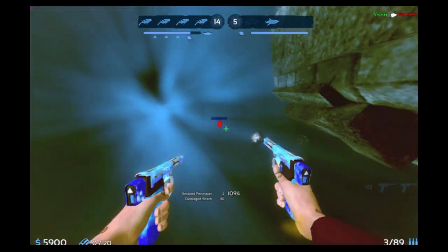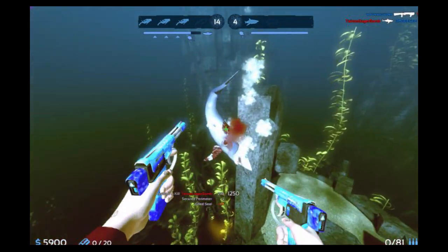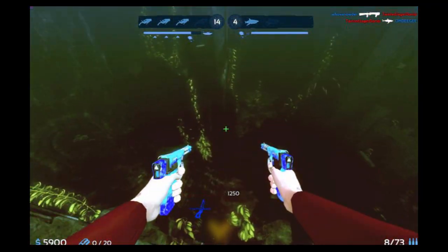A full unmodified clip deals enough damage to kill Makos, Threshers, Goblins, and Tigers in one clip, assuming all shots hit. All other sharks will need follow-up shots from yourself or teammates.